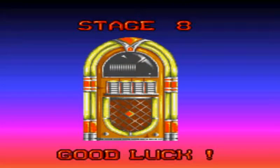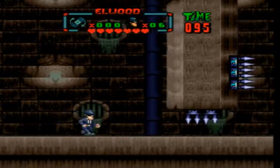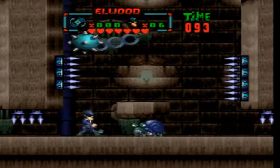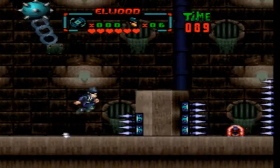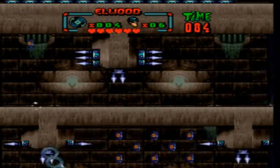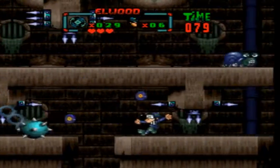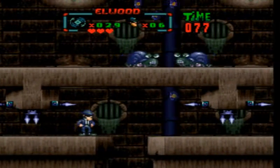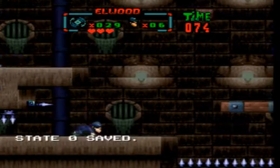I believe there are levels that start getting watchdogs and stuff — it starts to get tough then. Sewer levels with weird music. Invincibility — perfect, excellent. Avoid everything. That did not work out the way I planned. Spikes do three damage worth of health.